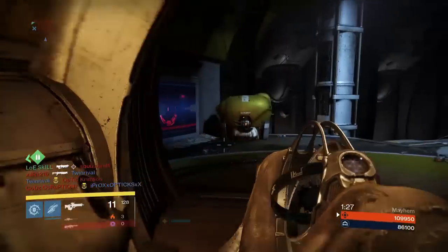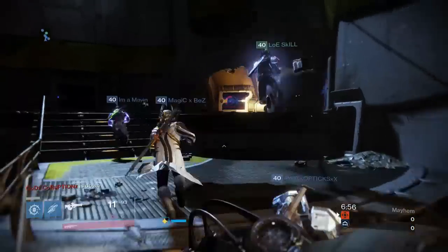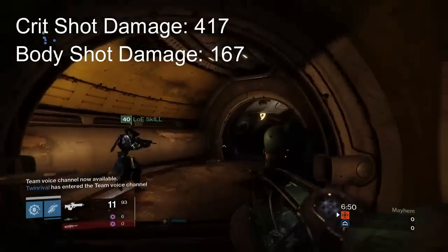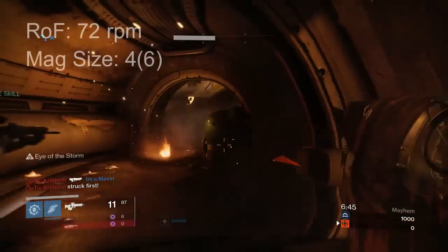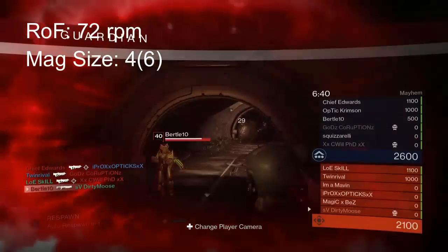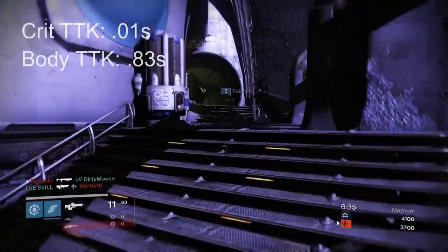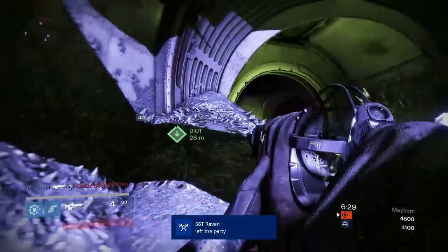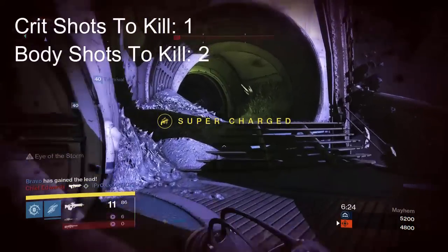Now let's look at the Errany RR4. It also has a crit shot damage of 417, body shot damage of 167, with a rate of fire of 72 rounds per minute. It also has a mag size of 4 and 6 with Field Scout. Its crit time to kill is also .01, its body time to kill is also .83, its crit shots to kill are also 1, and its body shots to kill are also 2.